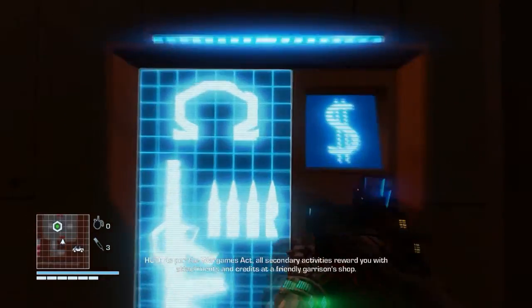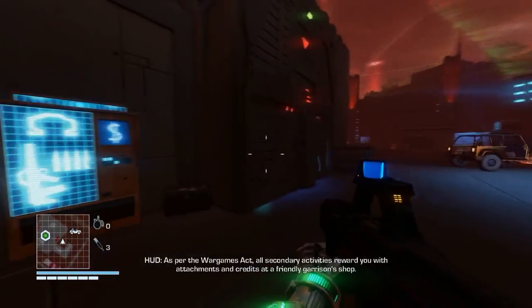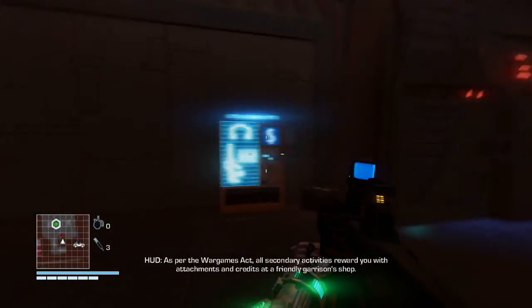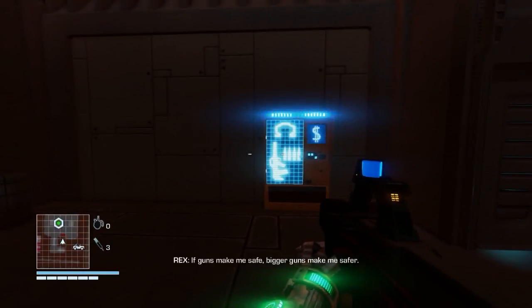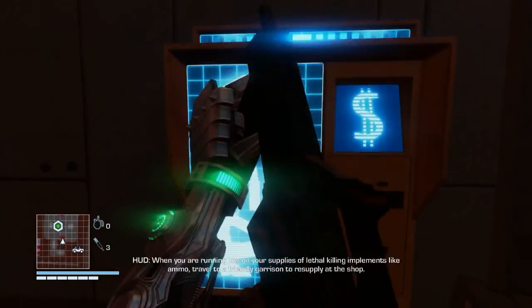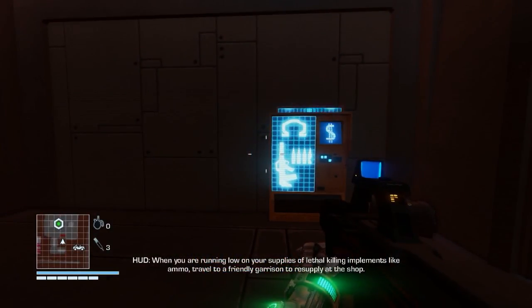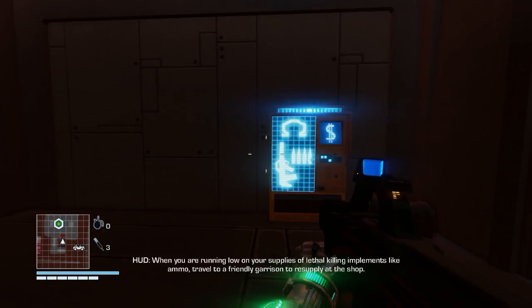As per the War Games Act, all secondary activities reward you with attachments and credits at a friendly garrison's shop. If guns make me safe, bigger guns make me safer. When you are running low on your supplies of lethal killing implements like ammo, travel to a friendly garrison to resupply at the shop.